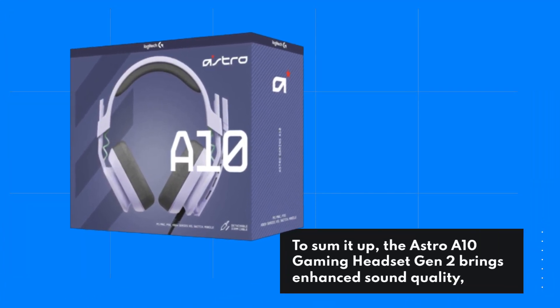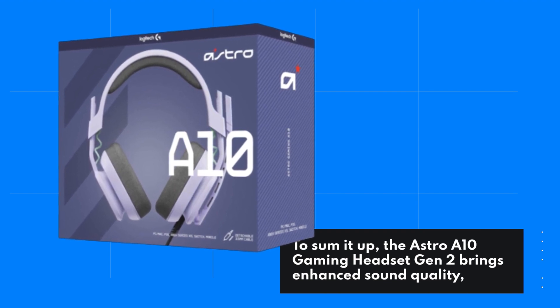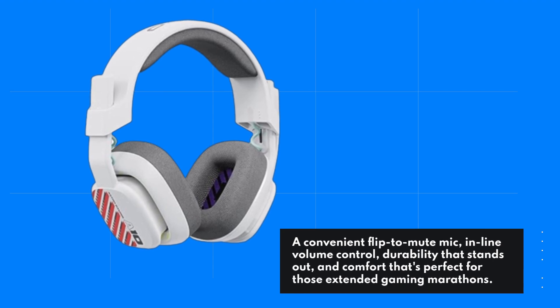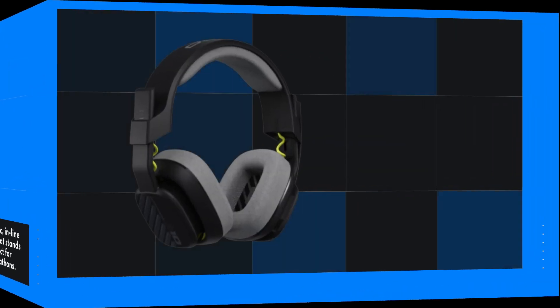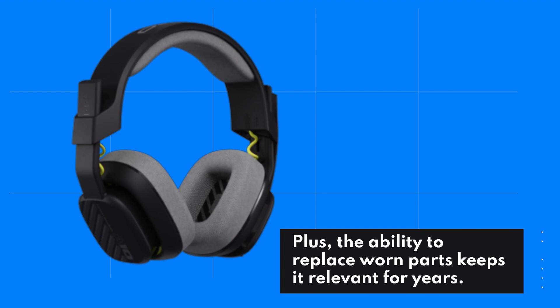To sum it up, the Astro A10 Gaming Headset Gen 2 brings enhanced sound quality, a convenient flip-to-mute mic, inline volume control, durability that stands out, and comfort that's perfect for those extended gaming marathons. Plus, the ability to replace worn parts keeps it relevant for years.